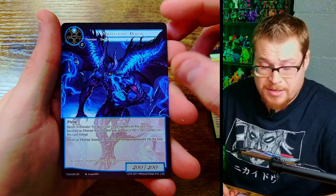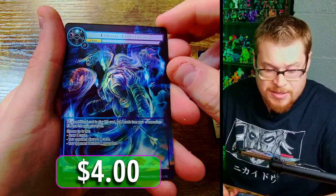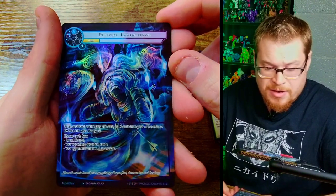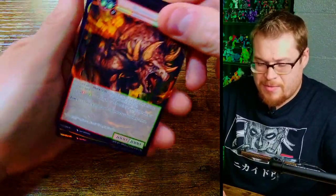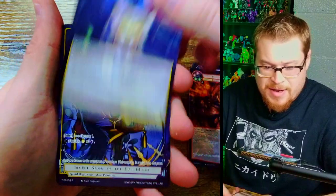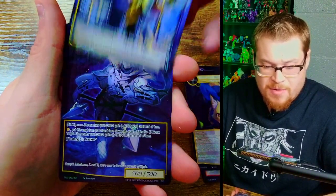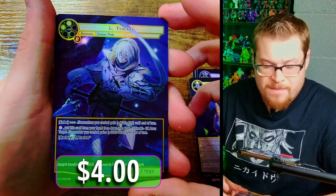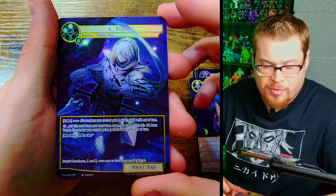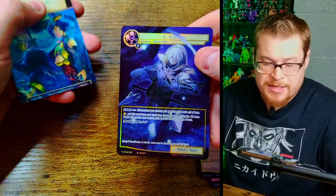We got a nice super rare right there — Waterfront Demon. Last I saw he was actually a pretty decent card. And we got Ethereal Lamentations normal foil — crazy looking card, I haven't gotten that one in a foil yet. Next pack we've got our dinosaurs, very nice, and we've got Secret Stone of the Cat Moon as our rare, and Eye Tracker — a full art super rare. I prefer the buy-a-box promo still, but still a nice card.